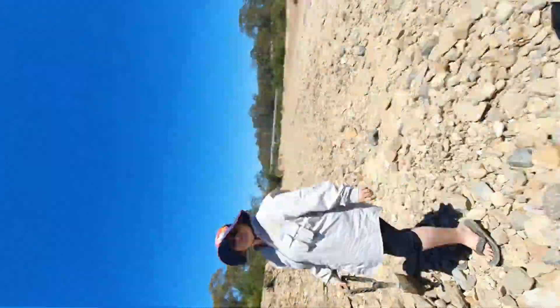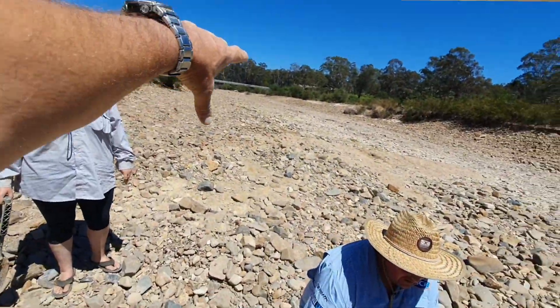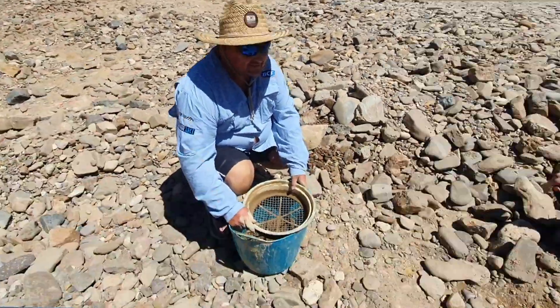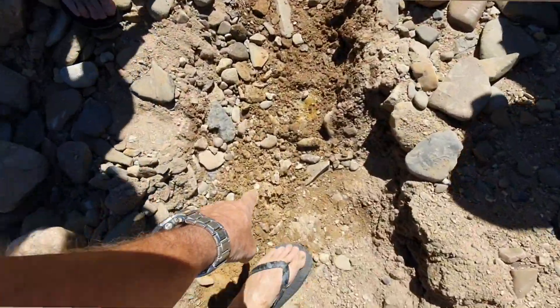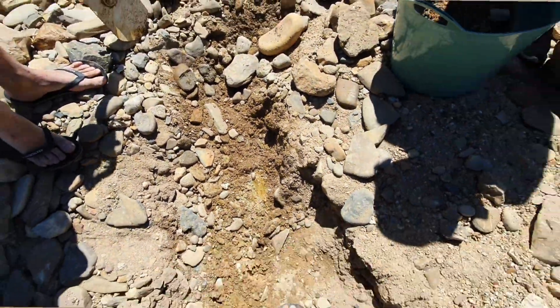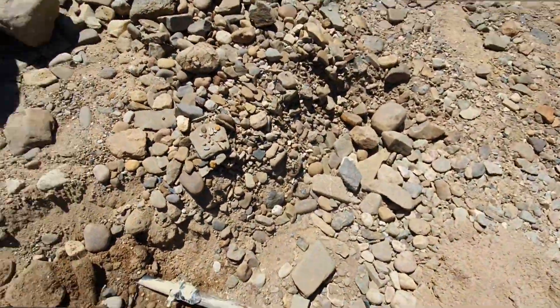Alright, we're back out — this is where we're getting all the gold from. It's like a bit of a flood run here, with some nice big rocks. Just digging down on top of a clay layer — you can see the clay once we hit it. These orange areas here, that's about where the gold's stopping, on top of the clay. So just taking all that off the top and firing it through the sluice.